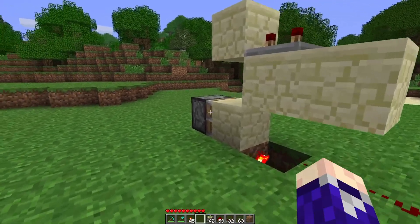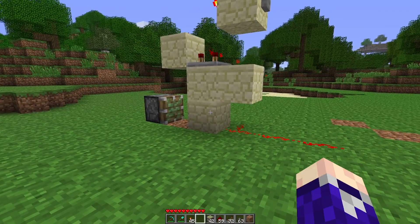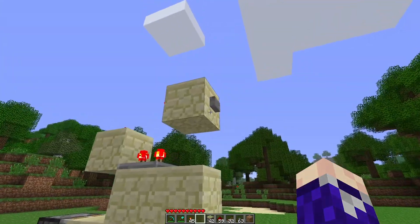A T flip-flop makes it so that you can zero tick a piston pushing a block without actually pulling the block back. This creates a signal that can be toggled on and off by a button.